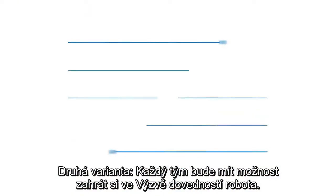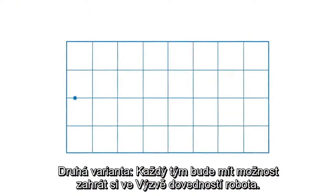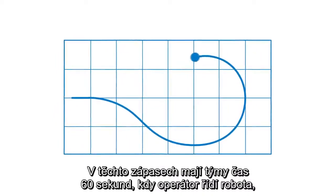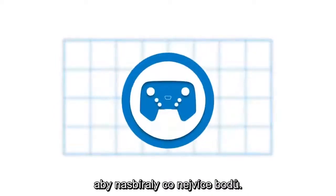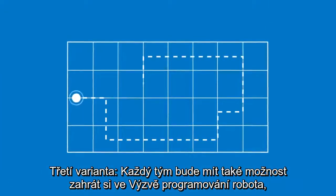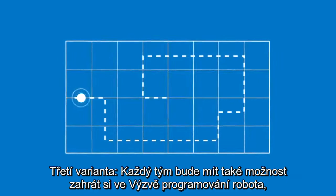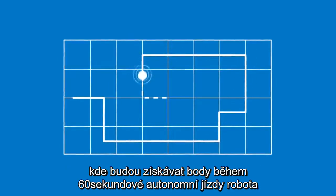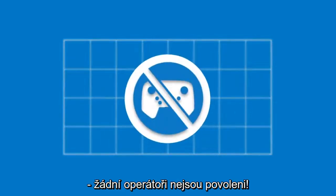Second, each team will have the opportunity to play Driving Skills Challenge matches. In these matches, teams have 60 seconds of driver-controlled time to score as many points as possible. Third, each team will have the opportunity to play Programming Skills Challenge matches, in which they have 60 seconds of autonomous robot operation to score points. No drivers allowed.